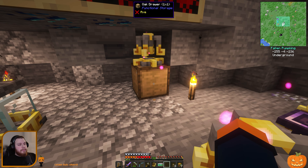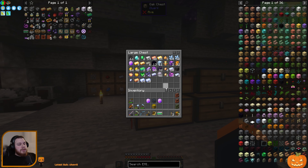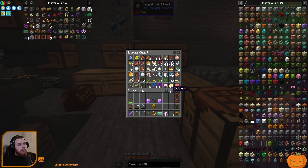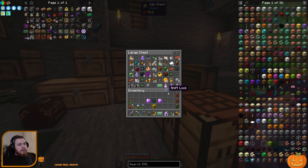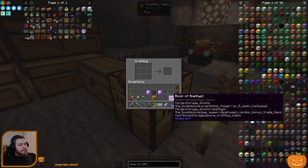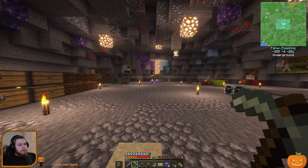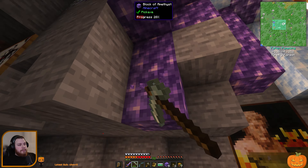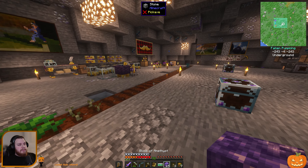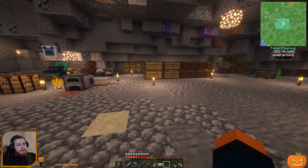We need source stone and block of source. What I'm going to do is take out all of my infused rock and unlock the material here. We're going to get more block of source being made. We were using block of amethyst, which I thought we had more of, but maybe we'll just make this ourselves.